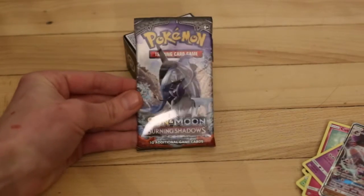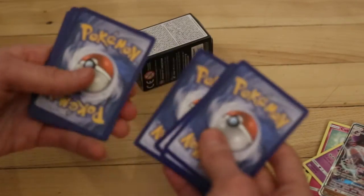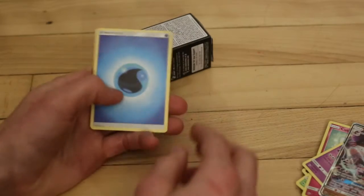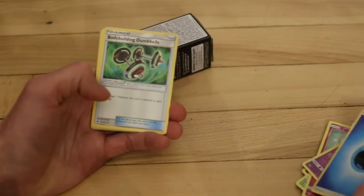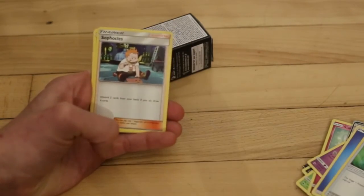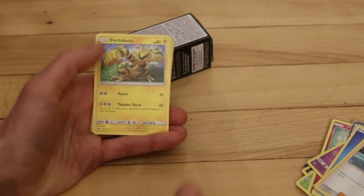Let's open up the second last Pokemon Boosters pack. We'll do four cards. Hopefully I didn't screw that up somehow, but I didn't. Awesome. We got the Blue Energy. Bodybuilding Dumbbells. We now got another — oh, there's a Supporter card here. Trainer card. Electra Buzz. Pretty cool.